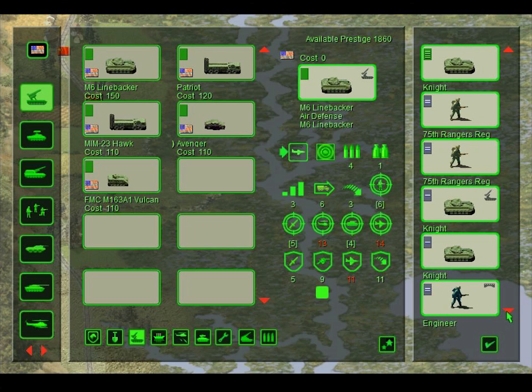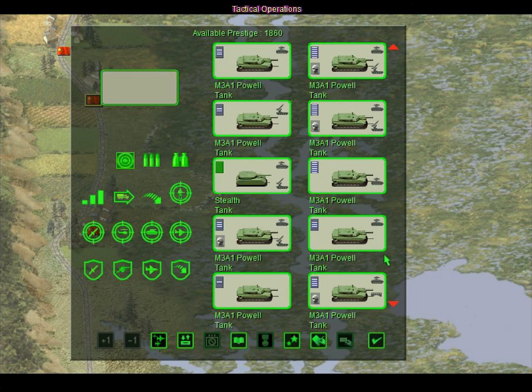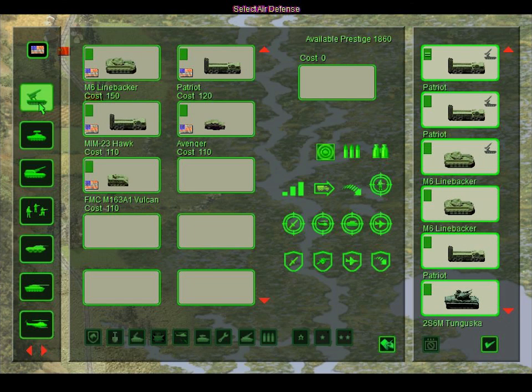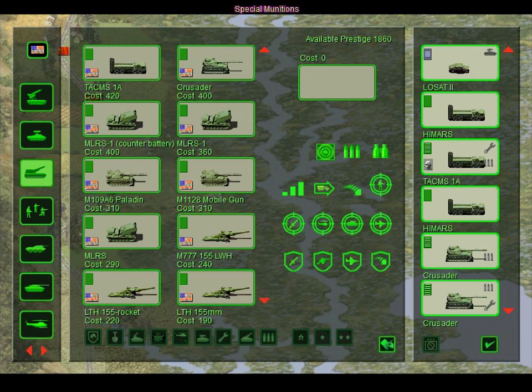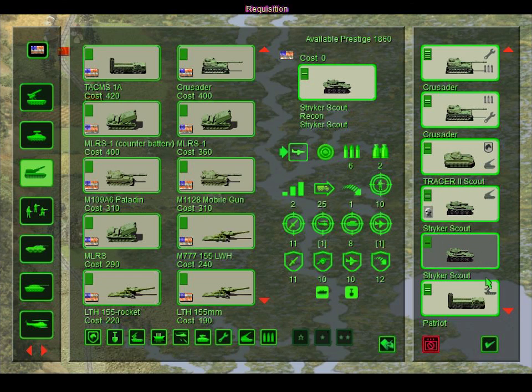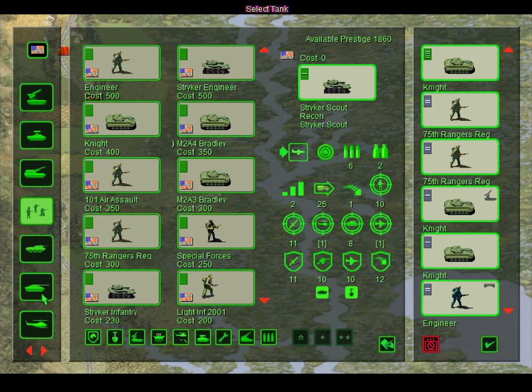Let's get to the requisition and see what other units we can add. I believe I lost a recon, so I might add one here — I have three, I think I need one more. Let's add it while we have plenty of prestige. The Tracer is a pretty decent unit, I'll just keep using this. The Warthog worked out pretty well for us last time around and I'm tempted to bring in another one.